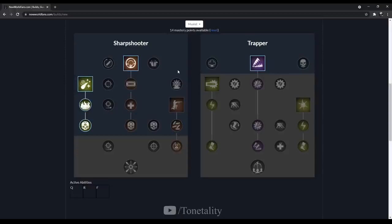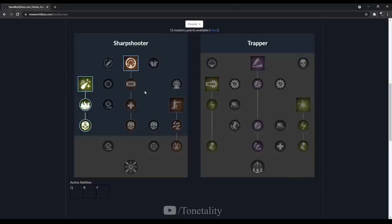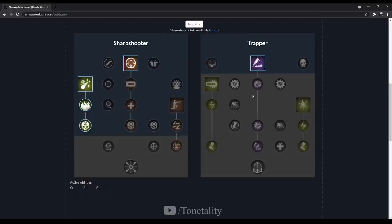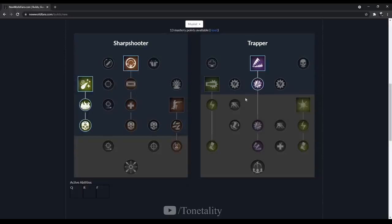At this point you decide whether you're leveling with a group or playing solo. If you're leveling with friends, I'd suggest dropping Trapper and picking up all the Sharpshooter talents to get Sniper faster. For the solo path, we'll go over to the Trapper tree. The next trait is Trapped Damage — traps also apply Rend to the target, increasing damage to trap targets by 20 for 3 seconds.